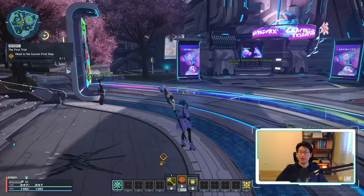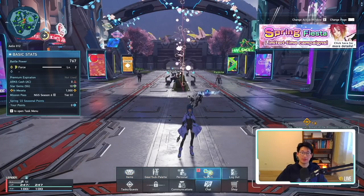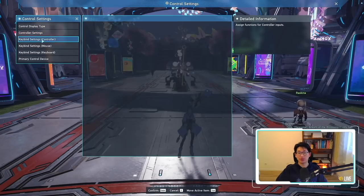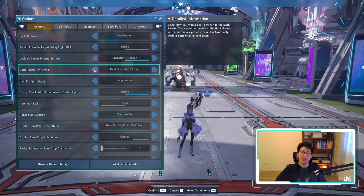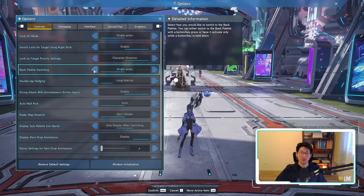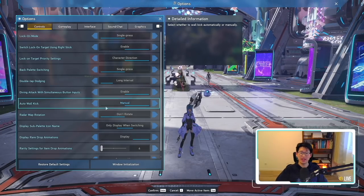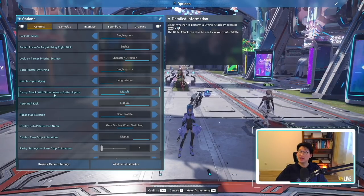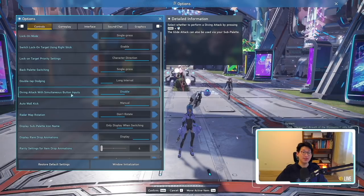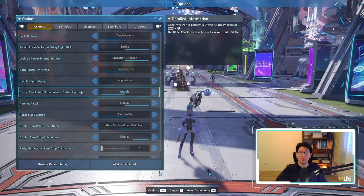Once you're done with the tutorial you'll be at Central City. If you make a second character you can skip the tutorial entirely. First, let's go to System Settings. Under Control Settings I'm setting my side button X1 to Action 3 so I don't have to press middle mouse for weapon action. In Options, I'm changing back palette switching to a single press, turning off auto wall kick, and turning off diving attack with simultaneous button inputs — both personal preference.